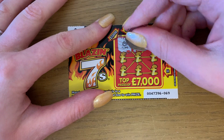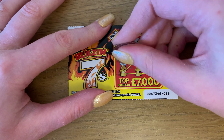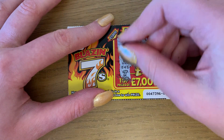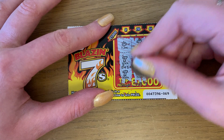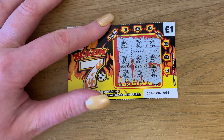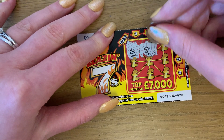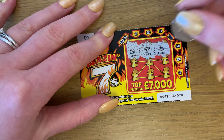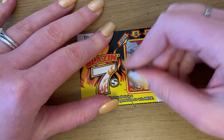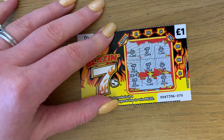Okay, so we've got a flame, seven, and another flame, seven, flame and flame, seven, then a flame and a seven — so no winners on that one. Let's try again: flying seven and flame, seven, seven and flame, seven, flame, and seven — okay, nothing on that one either.